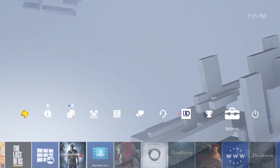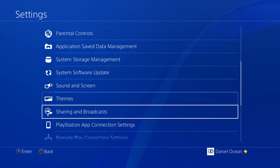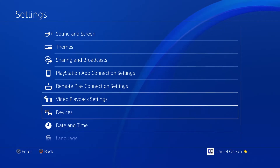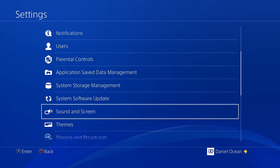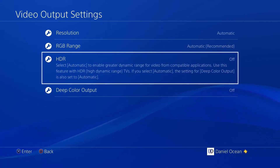Sony promised HDR compatibility not just for the upcoming PlayStation 4 Pro launch, but also for existing PlayStation 4 consoles. To access the HDR settings in this update, go under sound and screen, then under video output settings, and go to the HDR section. Read about it and you can turn it on and off right there.